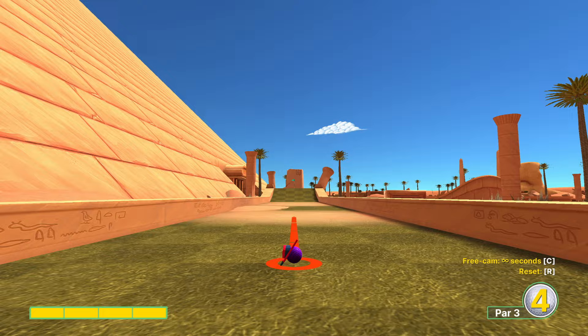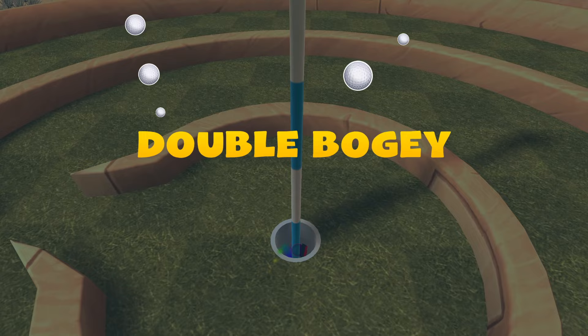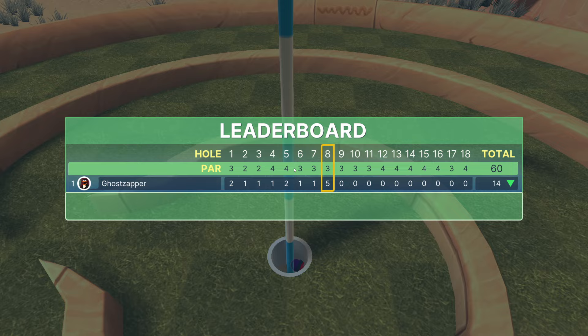Hole eight can be a little bit tricky. If you go full power and just ever so slightly to the left of dead-on straight, you have a chance of a hole in one. Now that we can get a hole in one without having to do a specific dunk shot, much, much better.